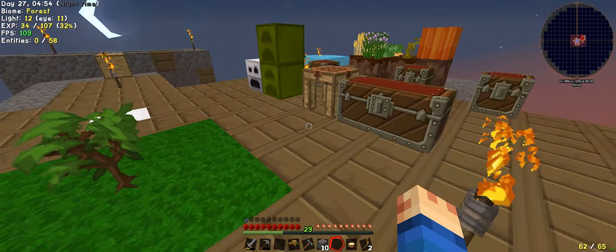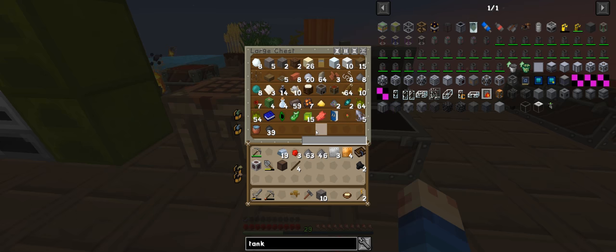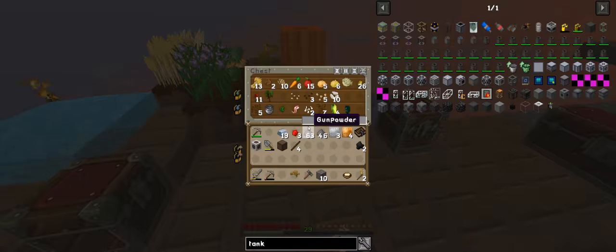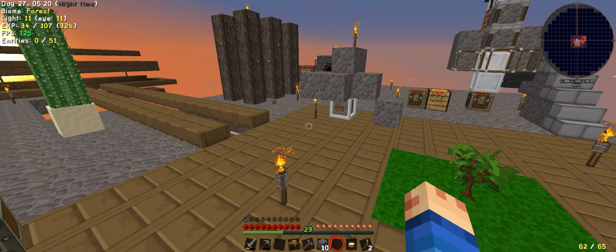To get coal coke - well, not coal coke actually, normal coal - we need to do it with more wood. Sorry, I was just thinking of something else, just trying to process a few things. We need to grow trees, lots of trees.